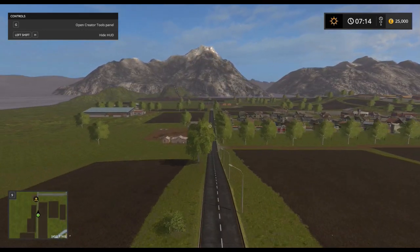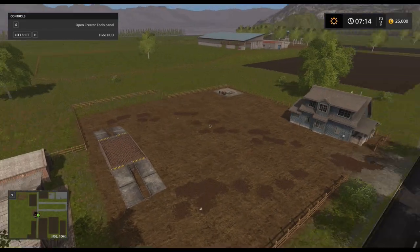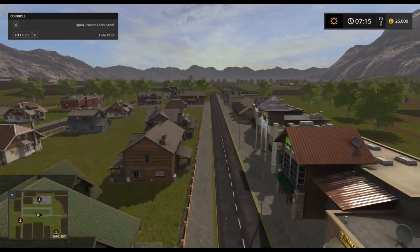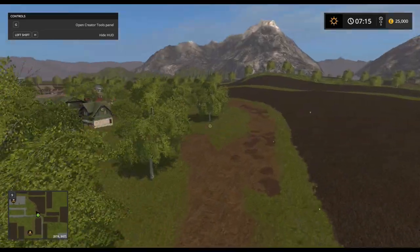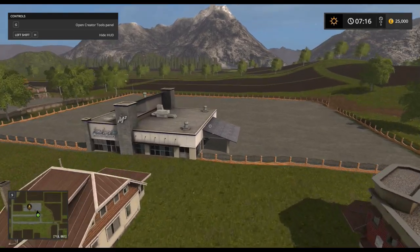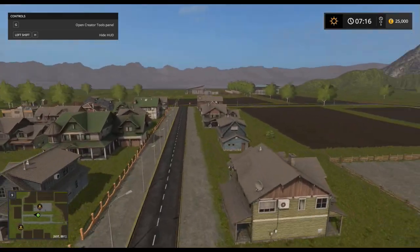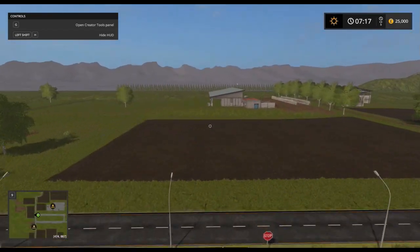We'll come down this way. There's a small sales point there. Town - start of the town. That must be the shop. There's your entrance point, your exit point. There's a bakery. There's animals - oh, there we are, that's animals.